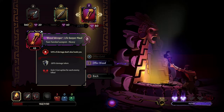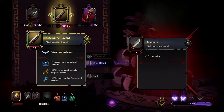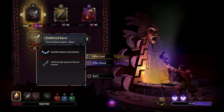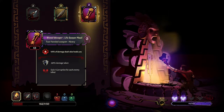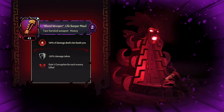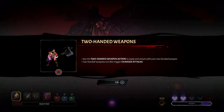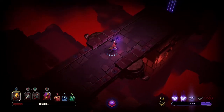10% of damage dealt also heals - ooh, okay, it's not too bad. It's a first run, we might as well just have fun with it. So let's take the Blood Weeper. How do we use heavies? Two-handed weapon action to equip - use circle. Excellent, that's where that is. So was that the unknown room then? I guess so, we're going into a new weapon room anyway.